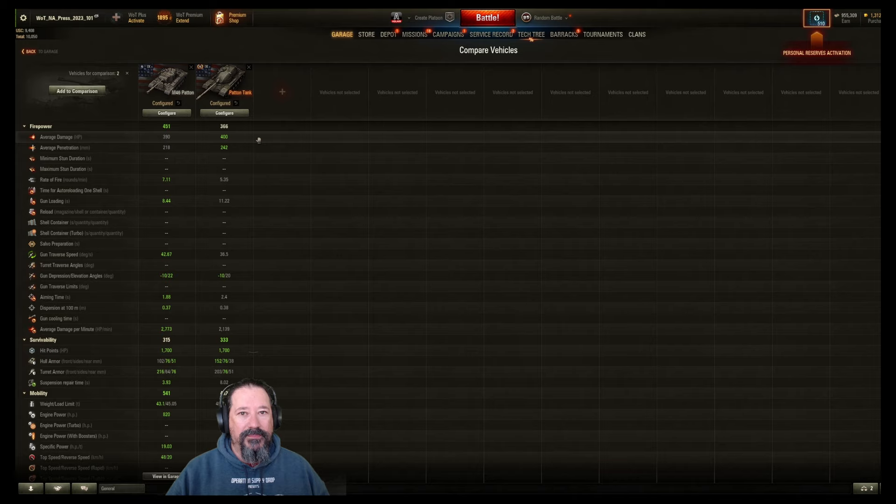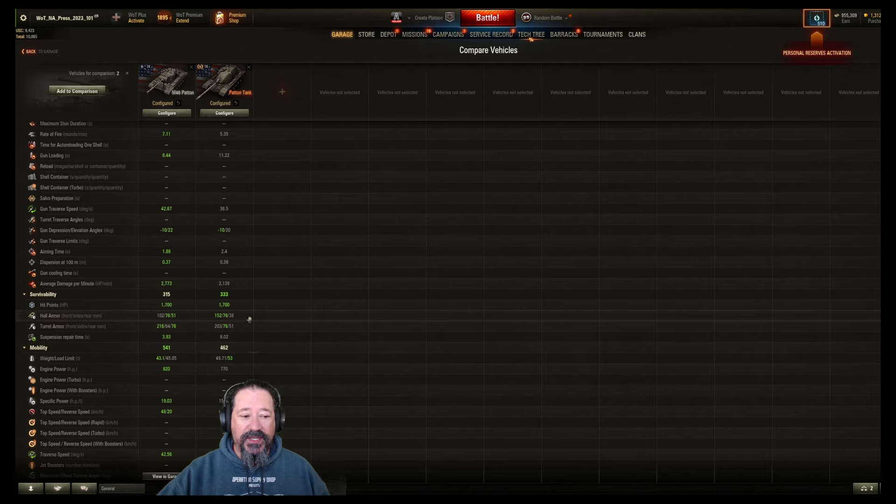The reload is slower, the alpha is higher — not by a ton, 10 hit points — which for a 120mm gun I feel like it should be 420 or 430 somewhere in there. Average penetration on the AP rounds is 242mm pen, which seems pretty comparable, but at 5 shots a minute you're at 11 seconds. These are stock values on both tanks, so no equipment, and everything else just gets worse from there. Same amount of hit points, at least. It does have more frontal hull armor at 152 versus 102.